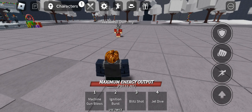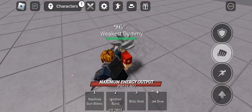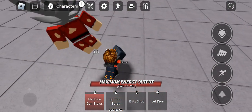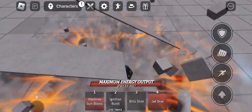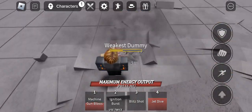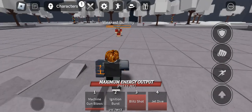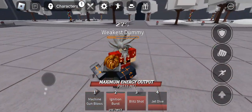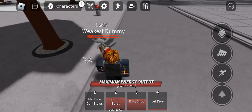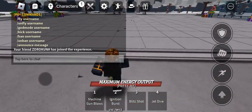There's actually two. First Genos combo: dash, then uppercut, 15 gumbos, then Jedi, then 1, 2, 3, down 1, blitz shot, and then just ignition this, dash, and then yeah.